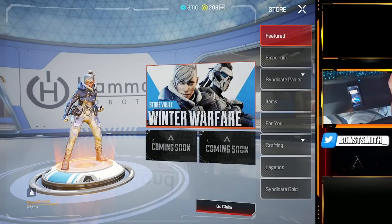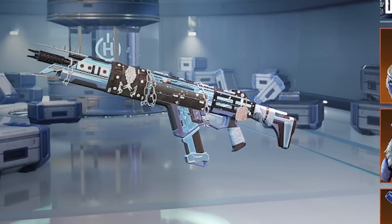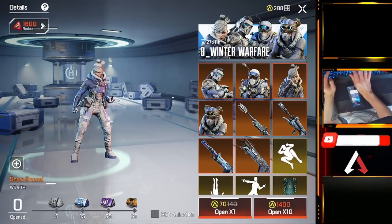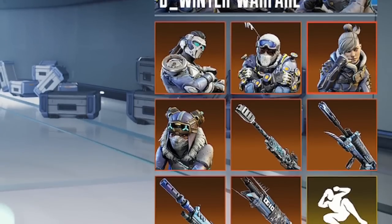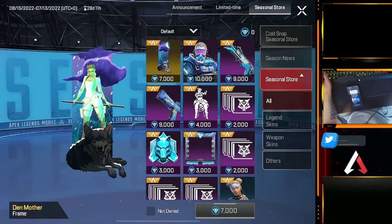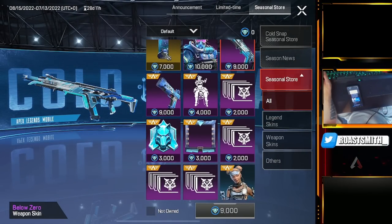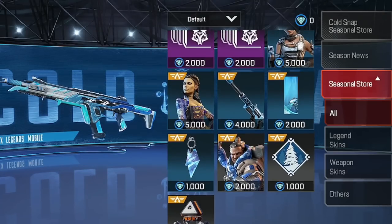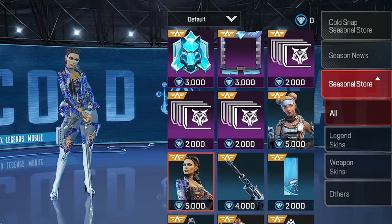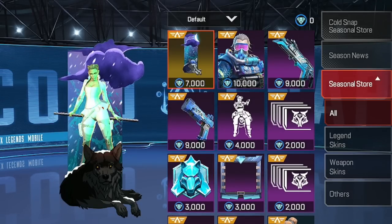Aside from the battle pass, the game has brought us a new store vault called the Winter Warfare, which contains some insane snowy skins like the Frozen Chain R301 and a cool Snow Ground Wraith skin. Be careful though, as these skins cost a lot and the chance of getting them is quite low, so do it at your own risk. We also have a brand new free seasonal store which offers a way to earn free skins and items by obtaining diamonds just for playing the game. You can earn diamonds every day from loot crates in the map and by completing challenges.